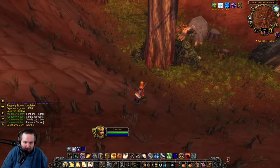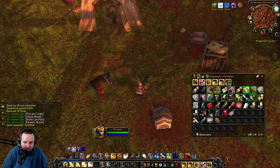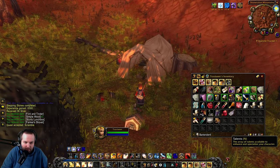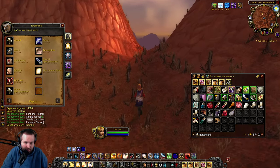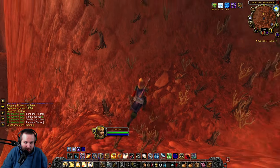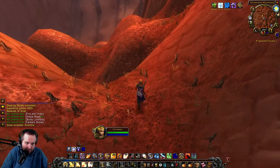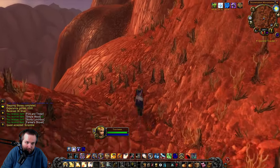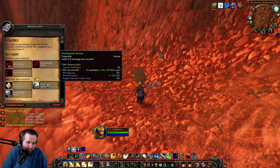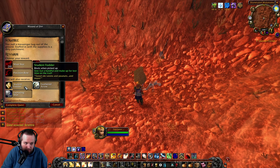I think you can start a fire here. They gave us flint and tinder and also some simple wood. All right, so let's move on to the next part. Last time I jumped down here and fell — I think I fell to my death, or almost died — and then had to make my way all the way back, and realized we need to actually go down this way. Right here is where the mound of dirt is. You pull a messenger bag out of the ground — stuffed in with the supplies is a dirty parchment. We get some student fodder: 'Eat a handful and make up for lost time on the trail.' It gives you a little bit of movement speed, which is nice. We must choose a reward — I guess the rifle? Seems to be all the same price.